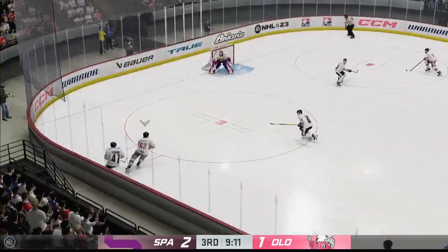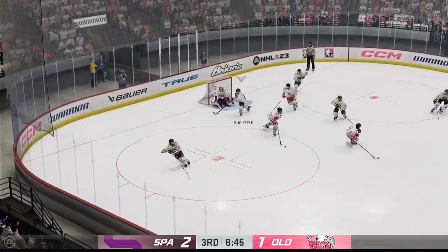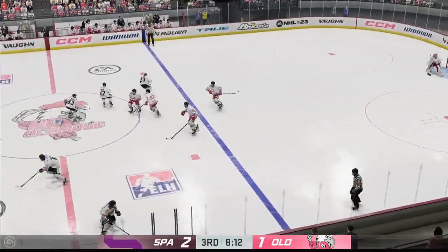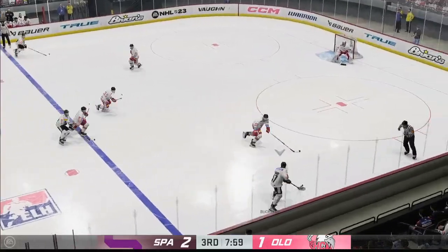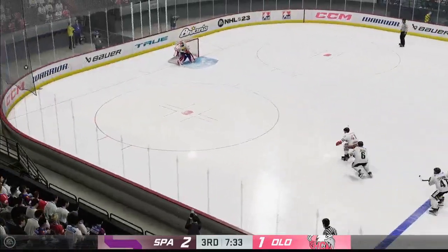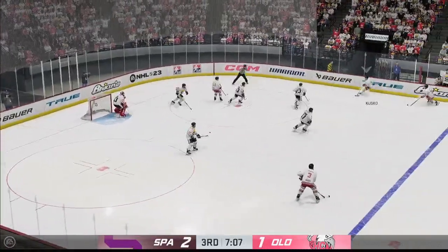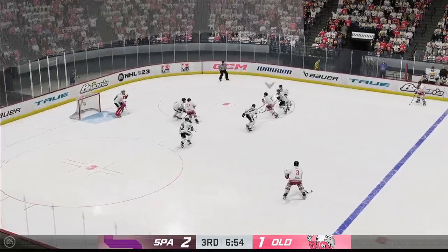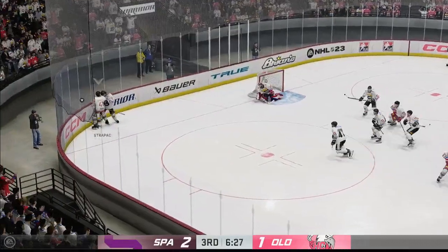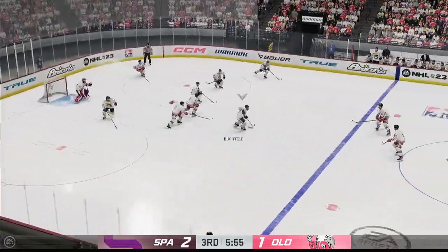The Roosters take it along the wall. Can't complete the pass in front. Frogs got it against the boards. Looking to make something happen in the offensive zone. Here's a sprint for the loose puck. The Roosters have it against the wall. Drives to the crease, denying in front.